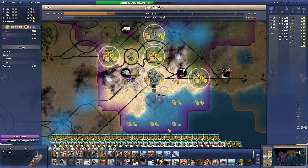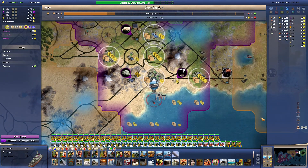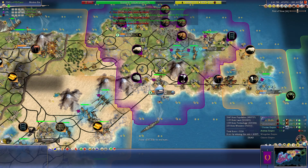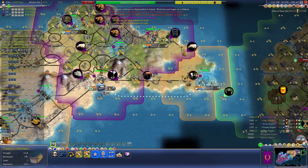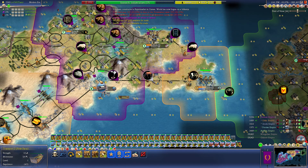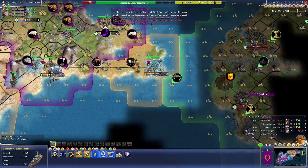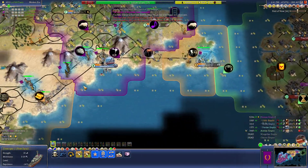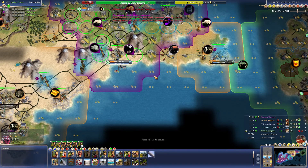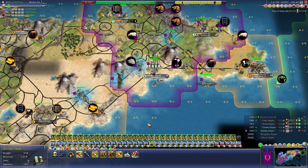I'll get two destroyers of my own just as an escort — forgot I would need one. I can first-turn purchase those which is very expensive. I don't even know what got attacked there, the message went by so fast. And once again my transport sent over there for some reason, no idea why it's doing that. My destroyer over there — it's because my waypoint is there. I'm an idiot, yeah, I'm an idiot.